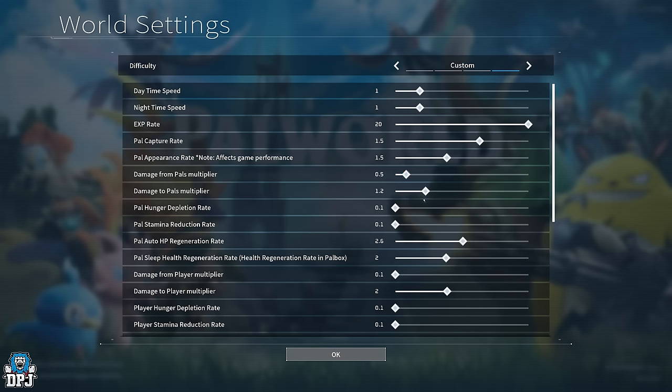Damage to pals multiplier — I have it at 1.2, and the only reason I picked 1.2 is because I was going back to lower-level areas trying to catch 10 of each lower-level pal. Being 30 levels above some of them, I was one-shotting them. I had to craft an old bow or crossbow and use standard arrows to bring their health down slowly before taming. Between 1 and 1.2 is completely fine.